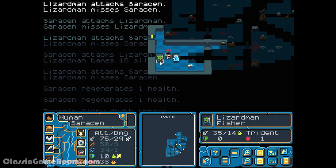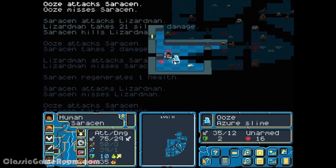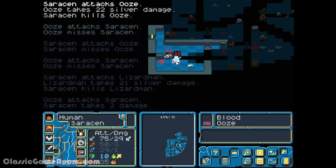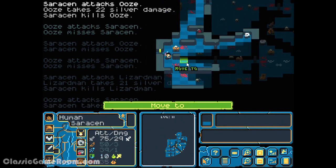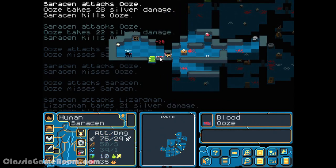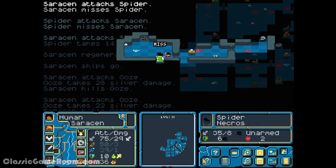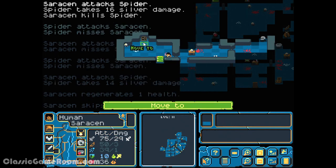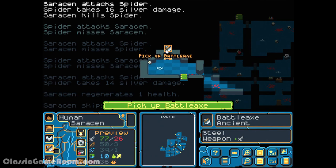Hack Slash Loot's simple pixel-based design straddles that comfortable line between retro and tricks we've learned since retro was new. It's not afraid to put on a bit of flair at times, though the sound effects and music stay rather minimal over the course of the adventure. The controls are, admittedly, optimized for the mouse user, though you can adapt rather readily to using the number pad and keyboard if you prefer. And I prefer. It's instantly accessible, brings just enough challenge, and always keeps you guessing as to exactly what you'll be up against.